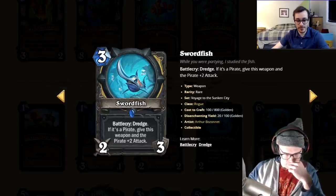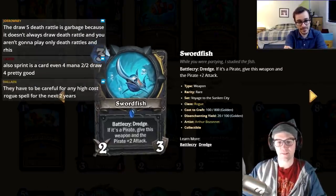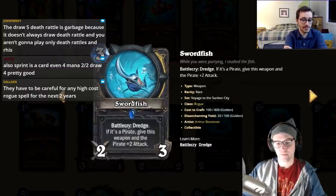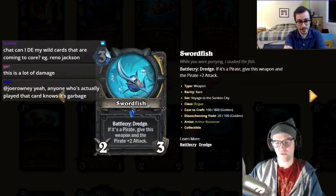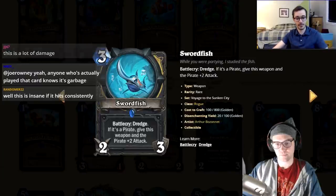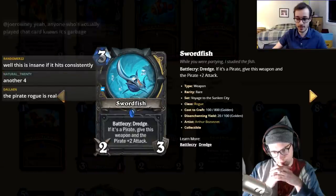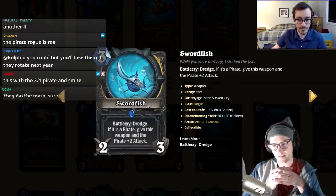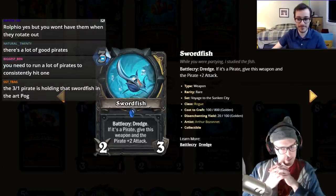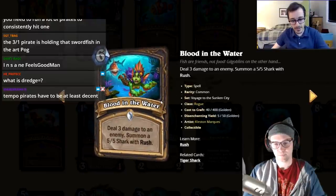Swordfish is a weapon with a dredge battle cry: if it's a pirate, give this weapon and that pirate +2 attack. So it effectively becomes a 4/3 weapon for three mana, which is insane — potentially 12 damage. The hosts note Blizzard probably did the math and there aren't enough good pirates, but the 3/1 pirate just printed is really good. Ratings: four and three.